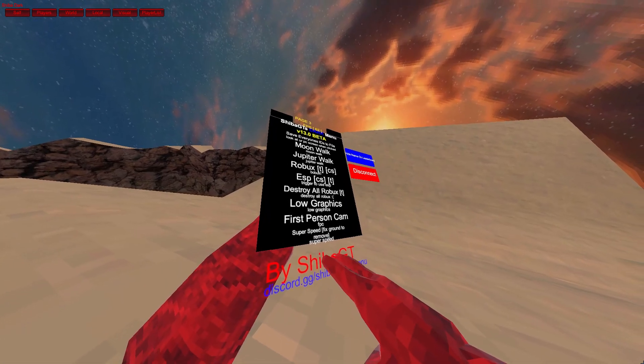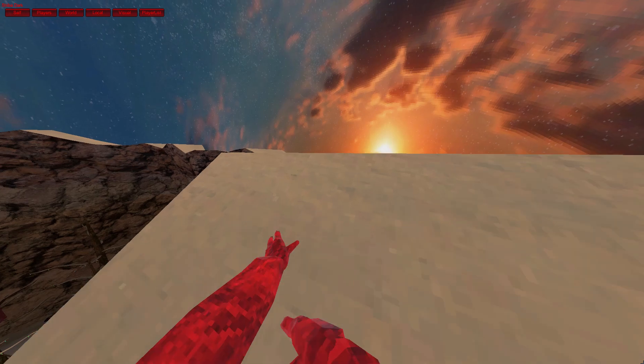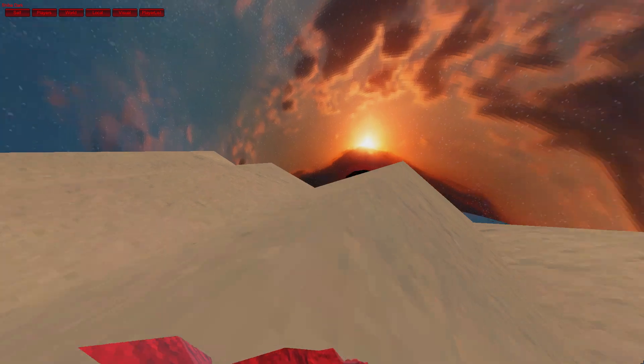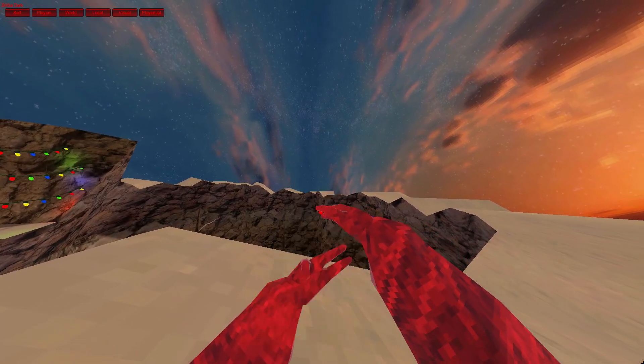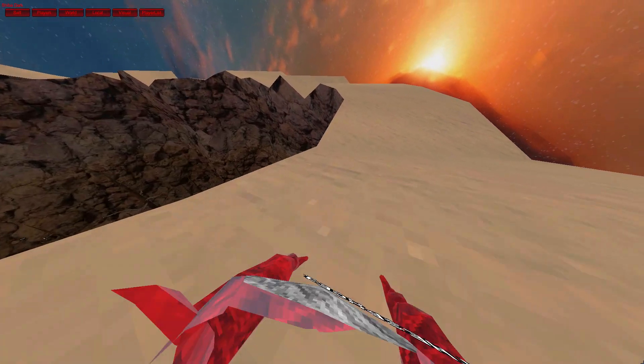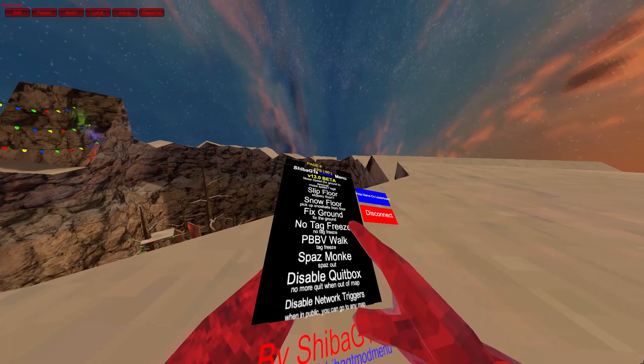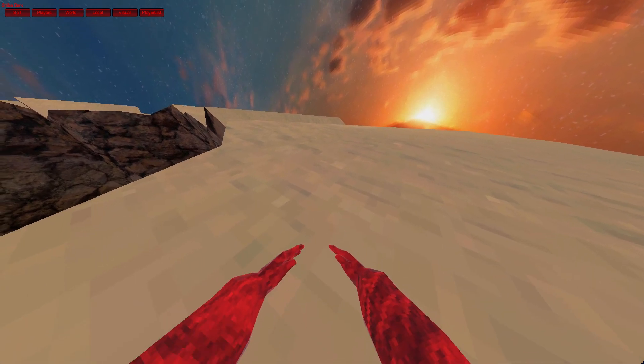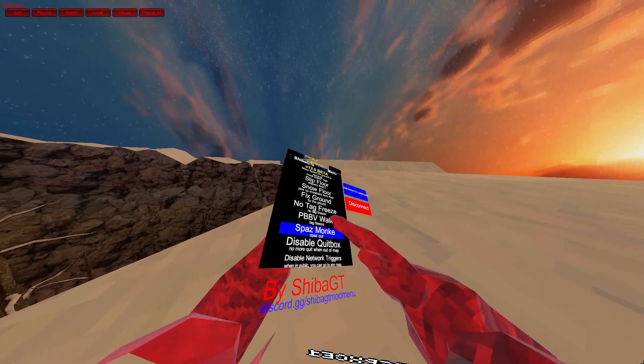Super speed. Fixed ground remove. Oh wow. Super speed — that's so cool. Slip floor. Walk. Spaz monkey.